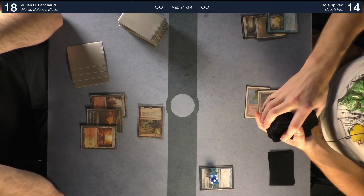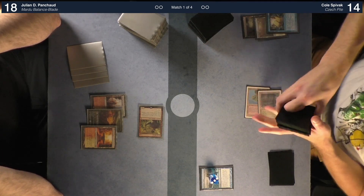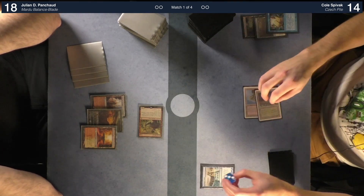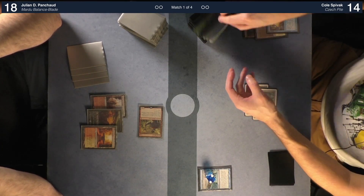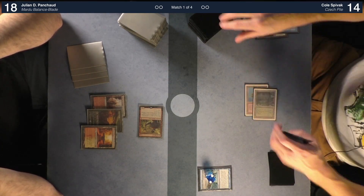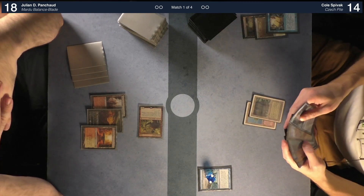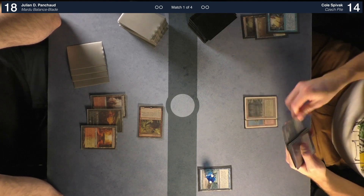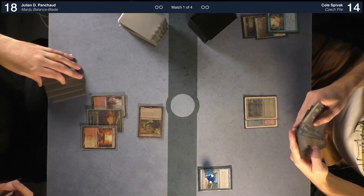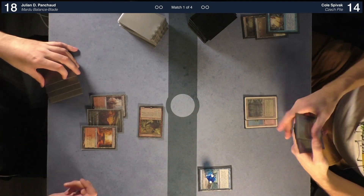What do you think of Time Spiral Remastered — is it a real set or arena-only? I think it's real, all in paper. I'm gonna draw those two cards and drop Return. I've already taken the counter off, so we'll have an old-border Path to Exile. I don't know what else is in the set — I haven't been following as much as I should, but it seems really cool.